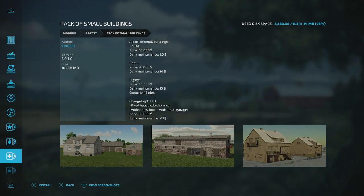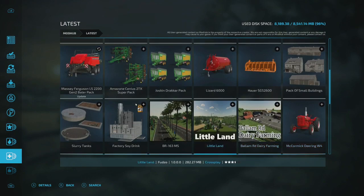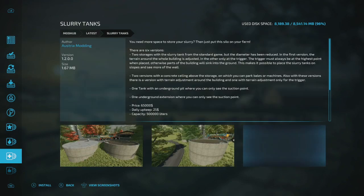The Small Building Pack is ready for an update — they fixed the house clip distance, added a new house with a small garage priced at 50,000 with $20 daily maintenance. The Slurry Tanks mod is also ready for an update.